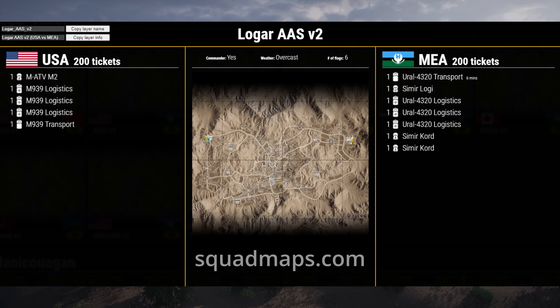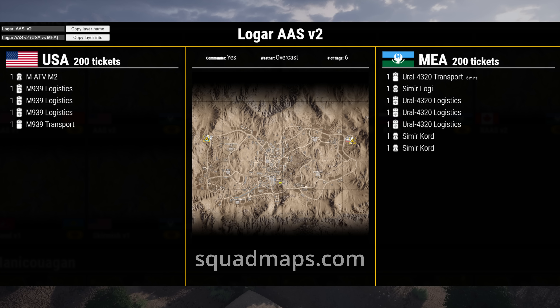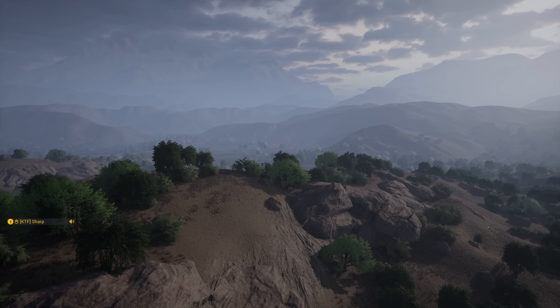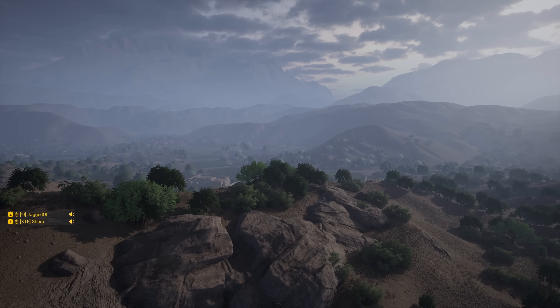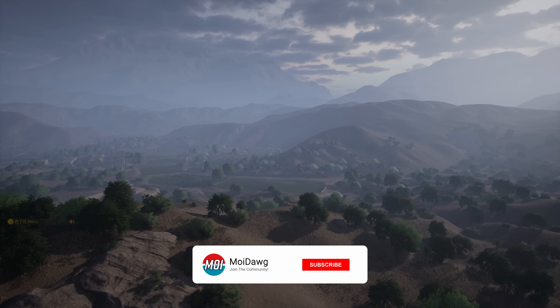In AAS, both teams have no fog of war on the objectives — everyone can see all of the flags. Everyone can push to the first point of the enemy team or try to contest the middle point from the get-go. On top of that, Logar Valley is probably one of the least played maps in Squad nowadays, which makes for a huge infantry grind. With the new v6.0 infantry combat overhaul, these urban games get so chaotic. No command assets, no heavy vehicles — this is just squad leaders on squad leaders, infantry on infantry.